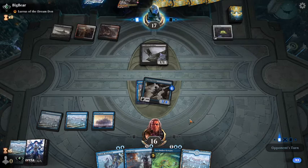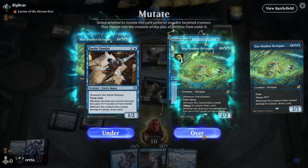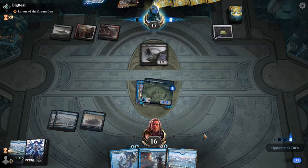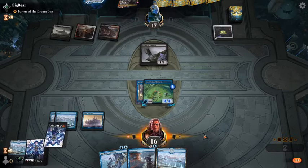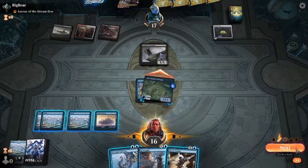We need that Syncopate to deal with bigger threats, so we'll hold it. We're not going to deploy the Vandal now even though it would grow — instead we'll just hit them and draw our two cards.